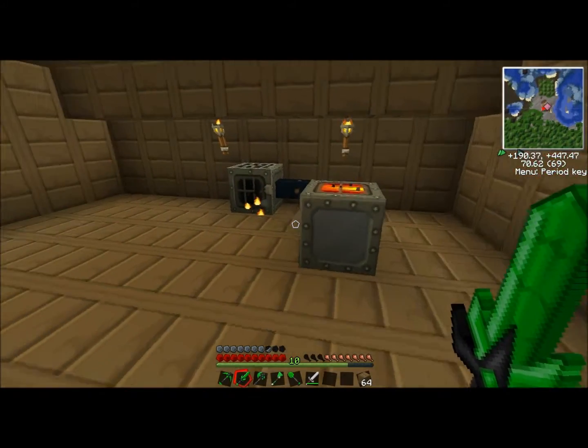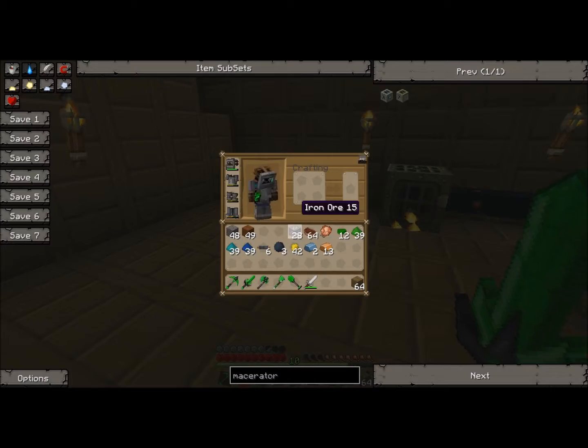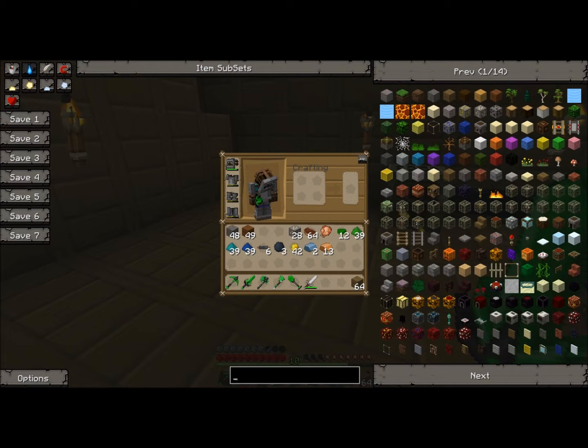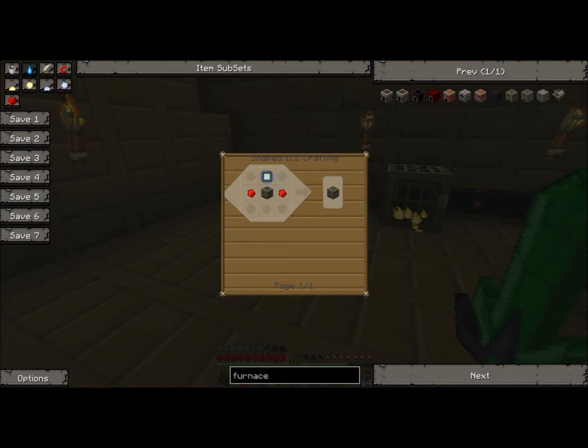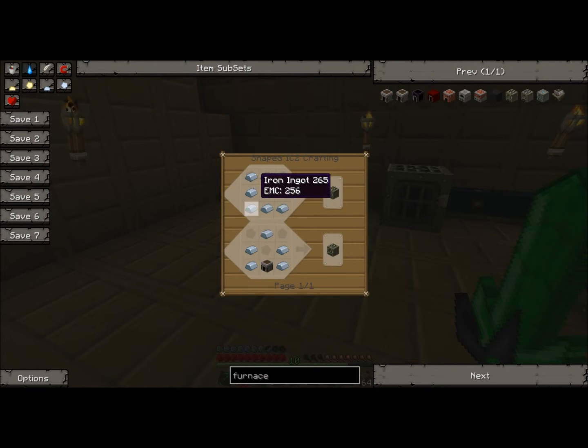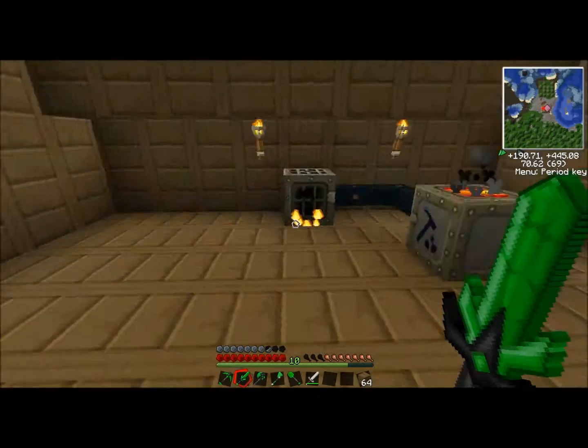Now that's done, we're going to build an electronic furnace. It needs an iron furnace, an electronic circuit, and two redstone. I already showed you how to make the electronic circuit. The iron furnace is simply eight iron in a circle, or just a regular furnace with five iron surrounding it.